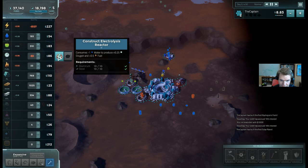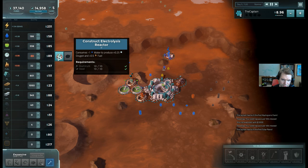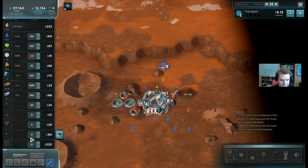I also need some oxygen - I need an electrolysis reactor. This is a neat building - it's the only building in the game that actually produces two resources. It's based on the basic idea that you can split water into hydrogen and oxygen. So it splits water into a little bit of oxygen and a little more fuel. I'm going to take that and put it on an empty tile. Now I should be self-sufficient at this point.